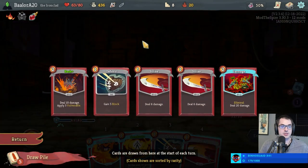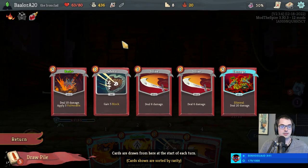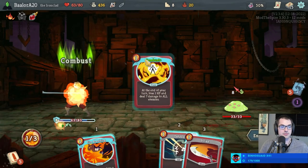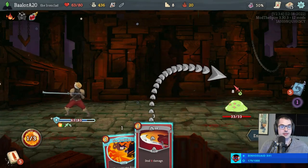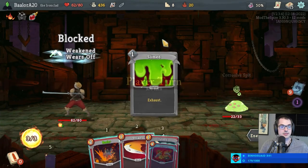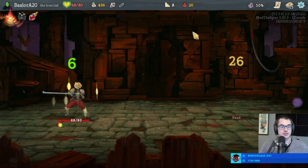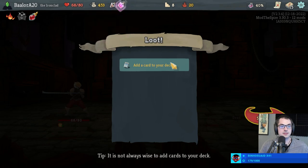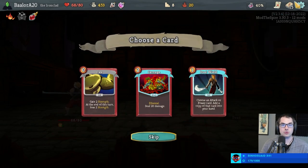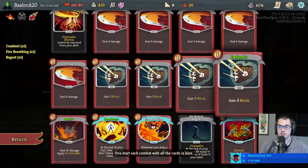We attack for 12 next turn potentially. So it sounds like we want to play Combust so that we can just kill next turn guaranteed. Double Carnage — we could also take Dual Wield to allow us to create copies of one of our powers, but that's questionable utility.